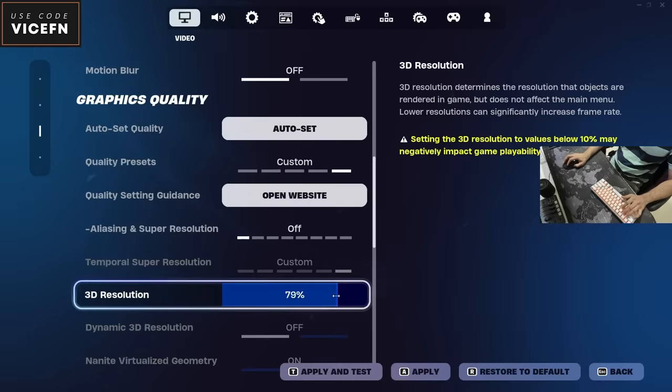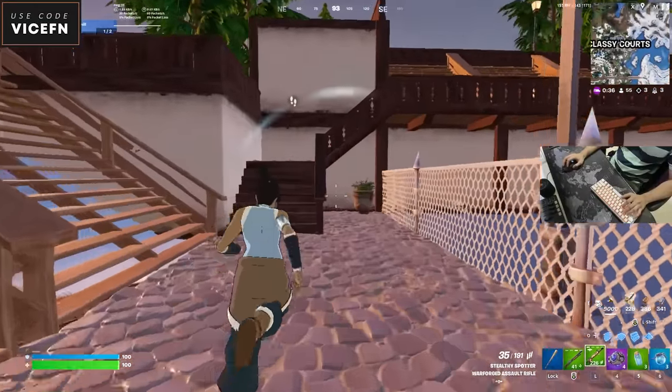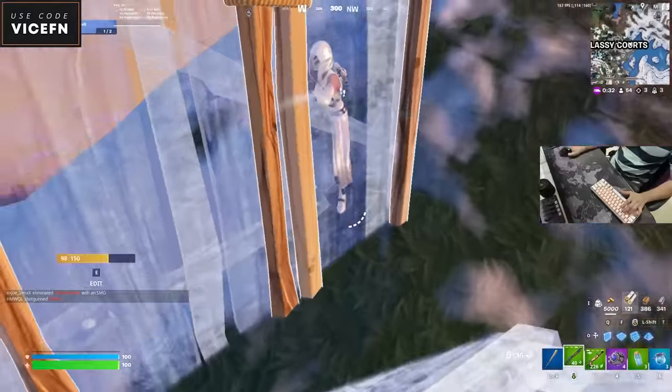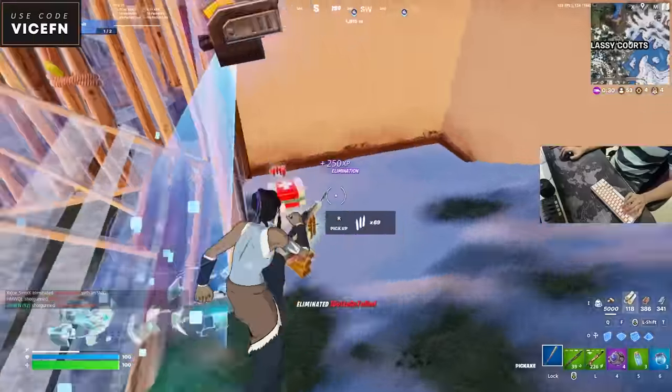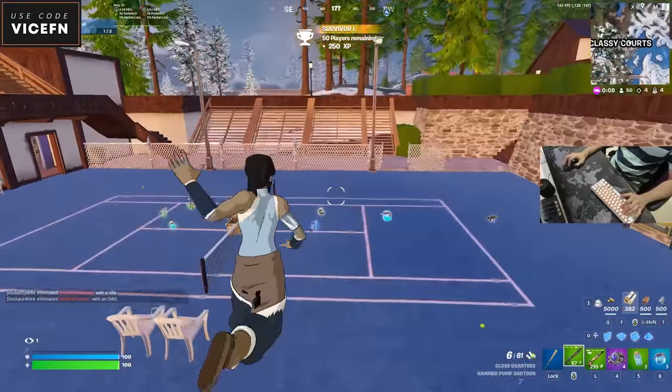Ignore my aim, but we go 80%. Yes, I can see the difference. Footsteps. This means we maxed it out — 100%. Finally.